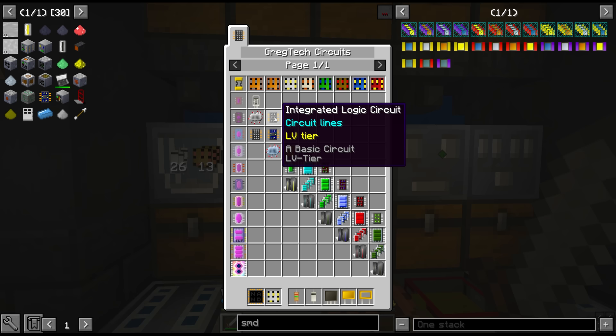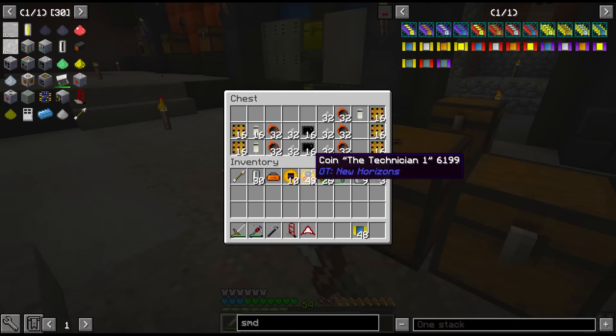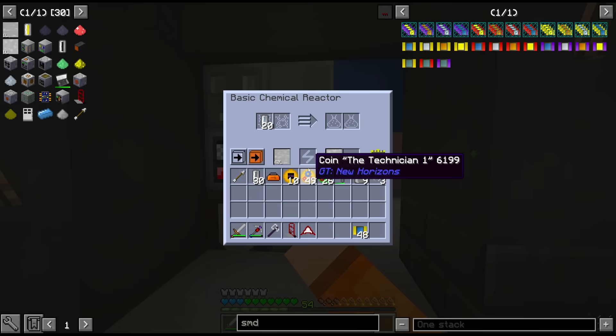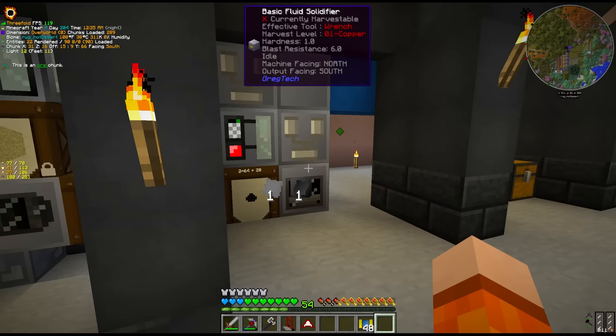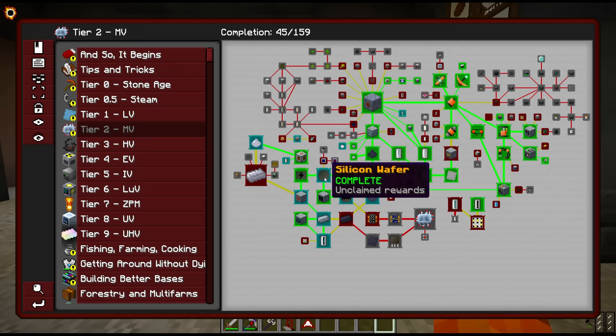Going back to the circuit page, we're making the integrated logic circuits — the second tier ones. We need 16 for the quest, but I think we might be able to get more than that with the materials I've collected. Unfortunately, we don't have any more polyethylene, so we might be short on resistors.